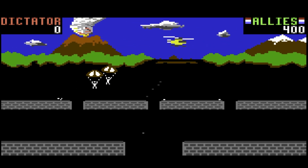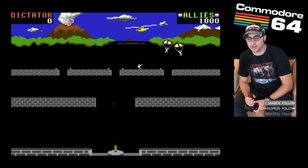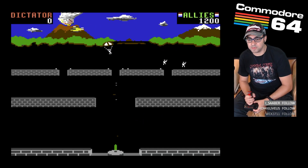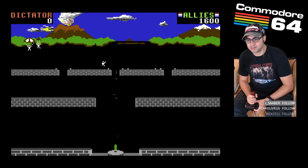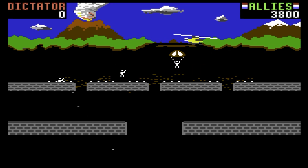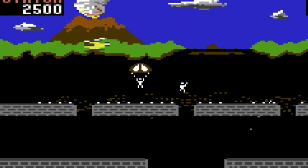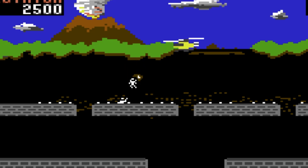The dictator controls the machine gun. The machine gun cannot hit the chopper or the men parachuting out of the chopper until they hit the ground. If the chopper is too low, the chutes will not have enough time to open and the men will die. There are 32 soldiers that should be distributed behind four walls, so each wall should get eight soldiers.